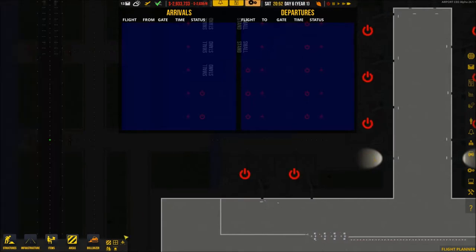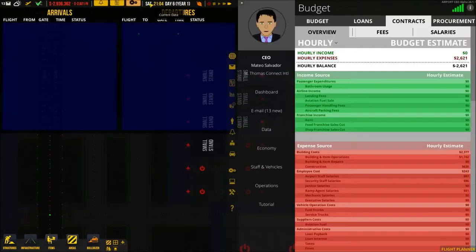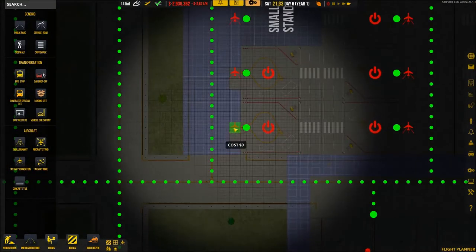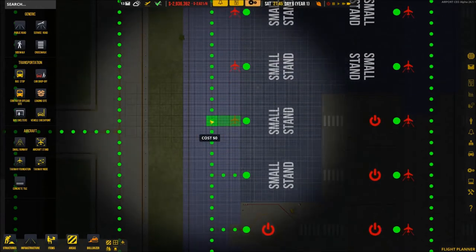I want general aviation, can we just have some general aviation come in? I just want some planes coming in so we can at least say 'hey, it looks like an airport.'